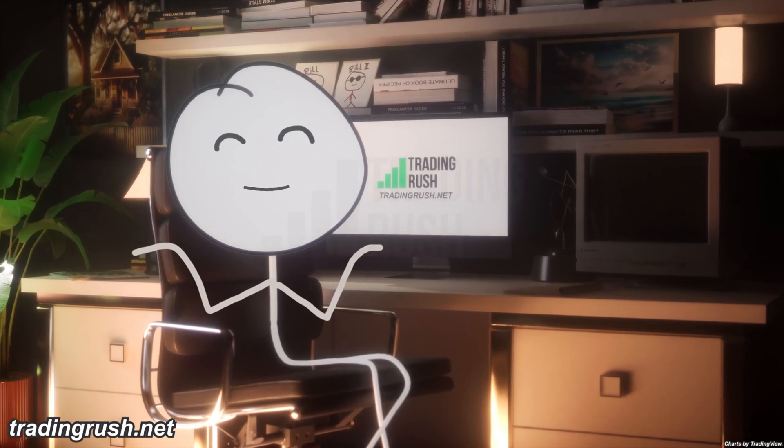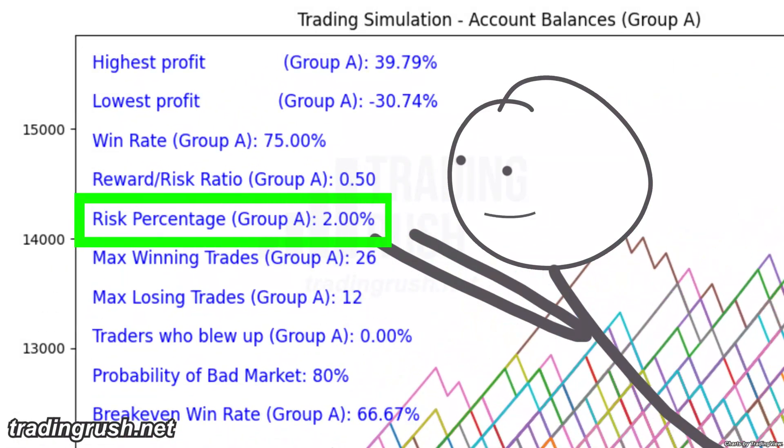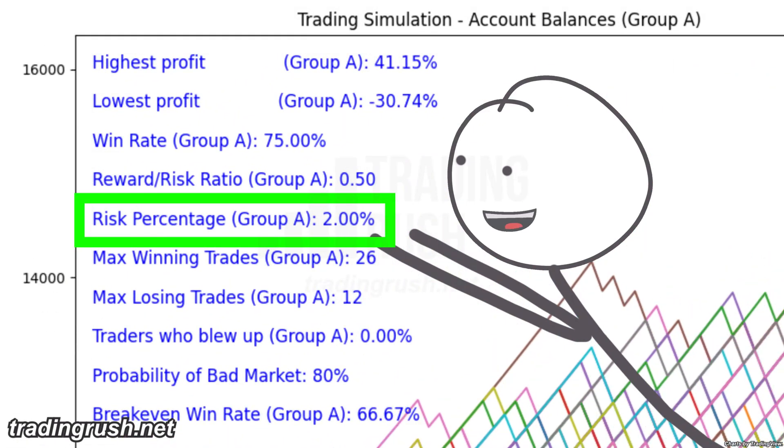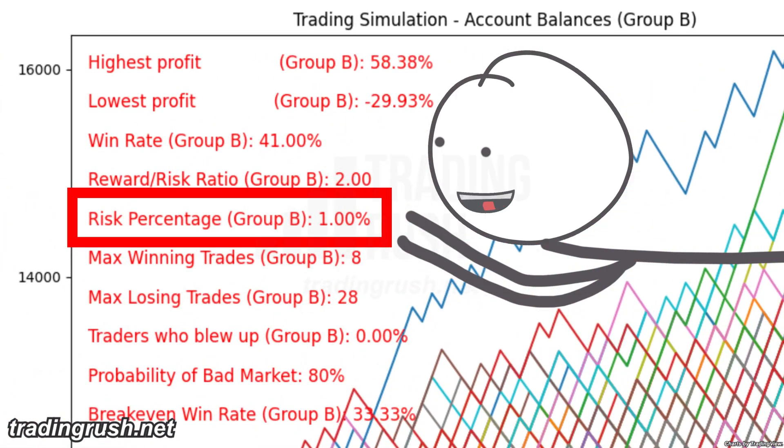Where did I get these win rate and ratio numbers from? From the testing videos I did on the main Trading Rush channel. I told the high win rate group to risk 2% of the current account balance per trade. Group B will use 1% of the account balance per trade.